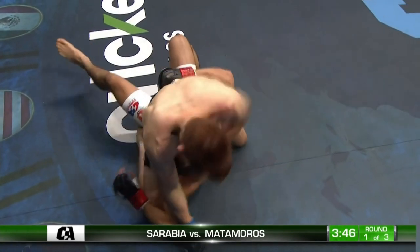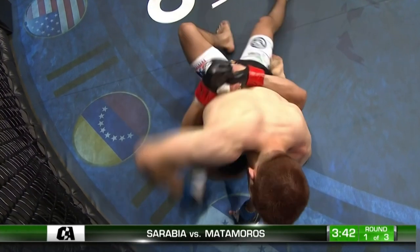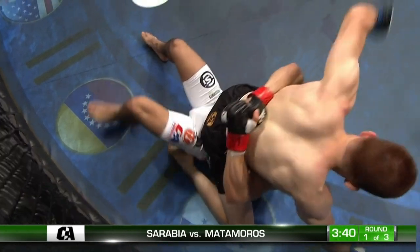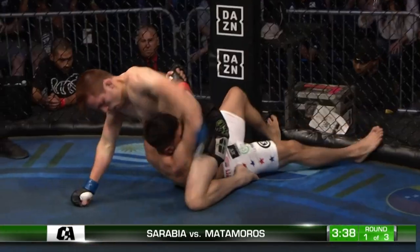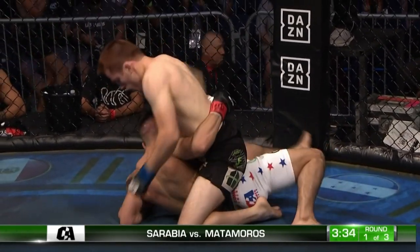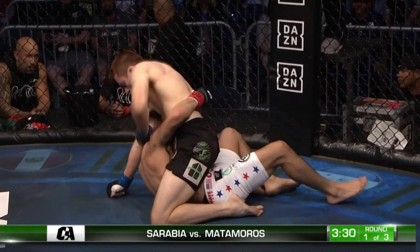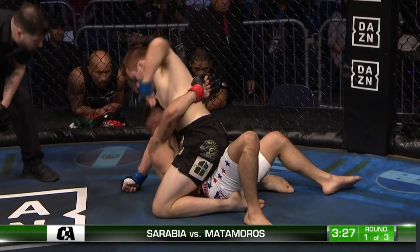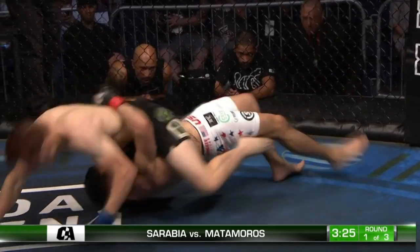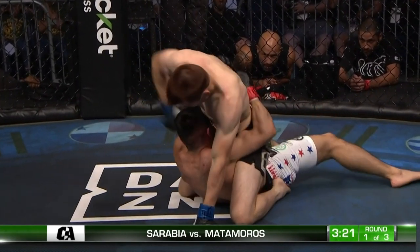Full mount punches. Matamoros, nowhere to go. He tried to wiggle to his right, to his left. Sarabia's got the anchor down. And this is just to show about Sarabia — he just had a fluke pro debut. This has been very successful. A couple punches from right to left, rinse and repeat. Extremely dominant. Sarabia is looking to cross face and get these punches off so the ref stops. He's not punching with both hands — he's making it dominant and letting the ref know that this guy's helpless.